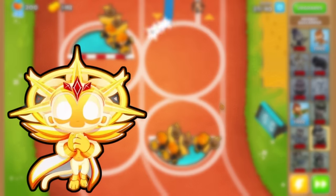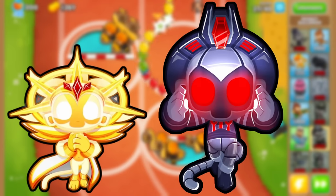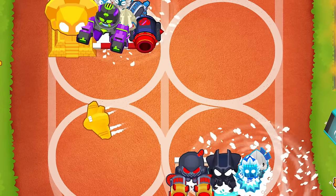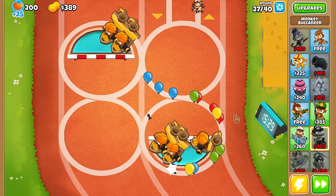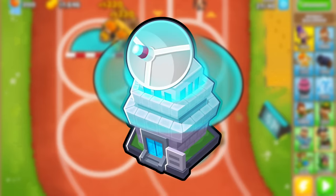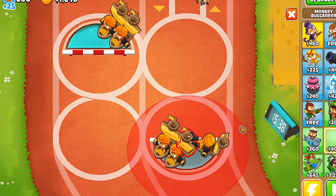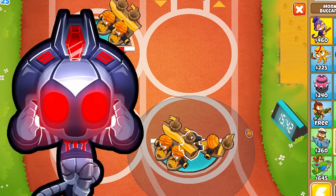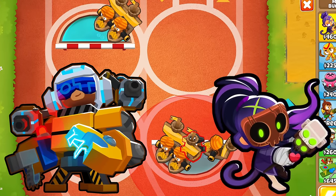So the choice here was between Adora and Ezili. If I wanted Adora, I would of course need a VTSG, which I didn't think was possible at first, but it turns out using a Heli you can just barely make a VTSG with a couple of pixels to spare. But going for this setup would require a village, a support temple, a permabrew, an ultraboost, and a lot of towers to buff the vengeful temple. So I decided to go for a setup based on Paragons and Ezili with her hex instead.